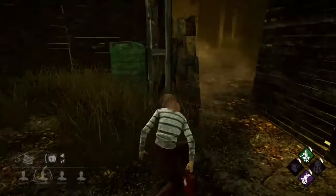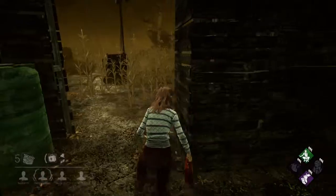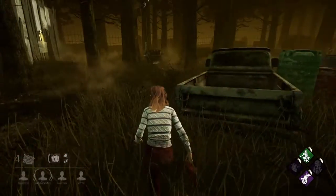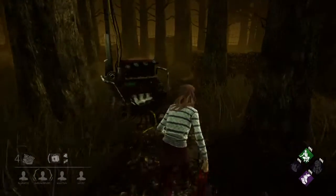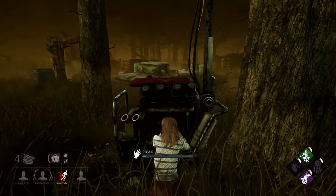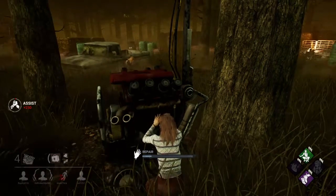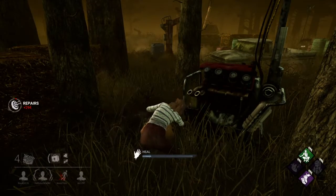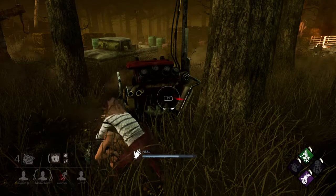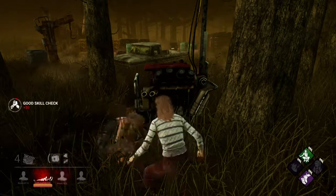See how my heart rate is going up — that means the killer is right next to me. I have no idea where this killer is, I'm just gonna repair the gen over here. No one's done this gen. I think it's a Ghostface. If I get a very flashy white bar that means it's a great skill check — I got a great skill check right there, that increases it a little. If you fail it, that cuts it back a lot.